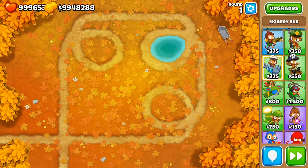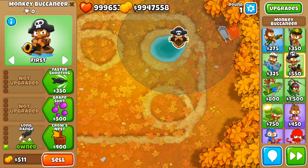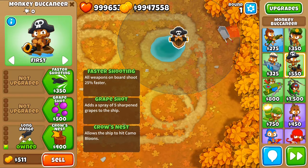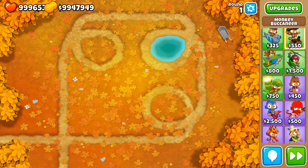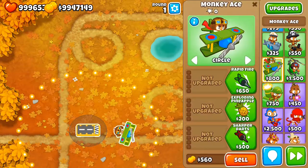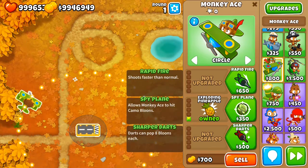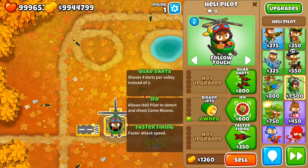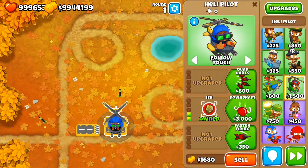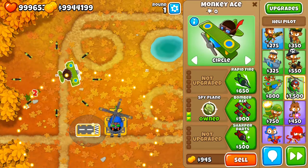With the Buccaneer there is an upgrade that grants camo detection — that is the second upgrade in the third path. With this upgrade, every other upgrade you get will have camo detection. With the Ace and the Heli, the second upgrade in the central path for both of them grants camo detection, so whatever other upgrade you get after that one you're going to have camo detection.